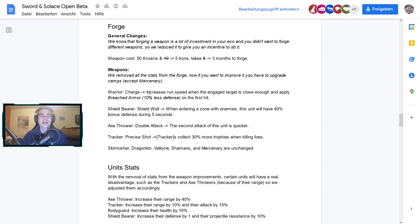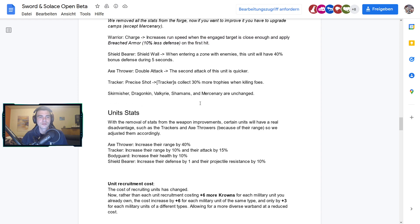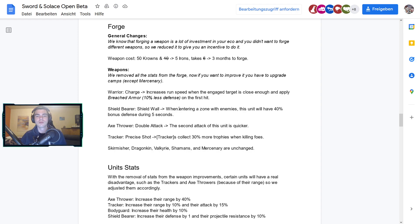The abilities are: Warriors get Charge — increased run speed when an engaged target is close, and apply Breached Armor (10 less defense on the first hit). Shield Bearers get Shield Wall — when entering a zone with enemies, this unit gets 40 bonus defense for 5 seconds. So you'll really want Shield Bearers when pushing into a tile to reduce the disadvantage of engaging, since they'll take a lot less damage entering.